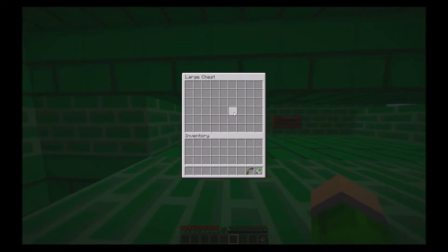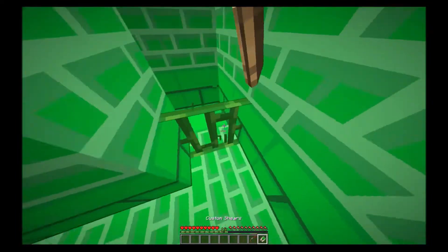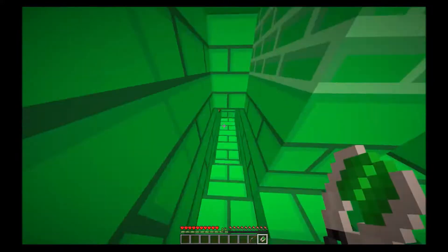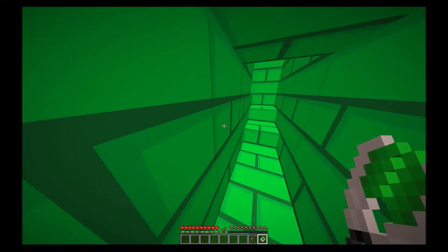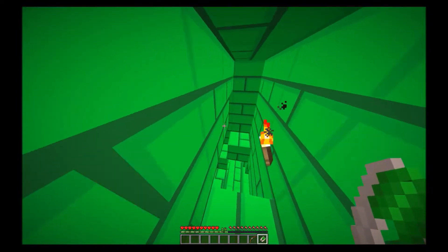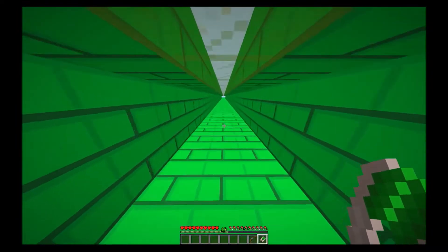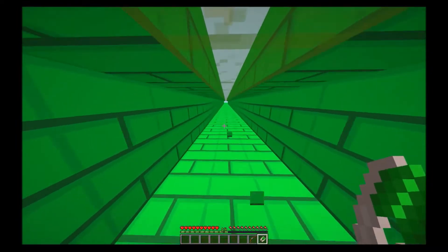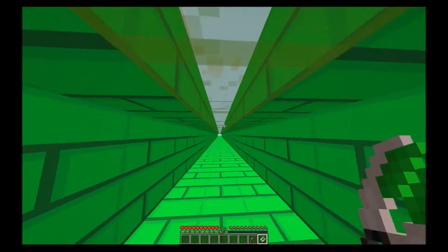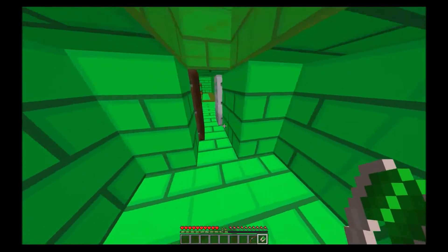An emerald just opened the chest — custom shears and a custom bow. An emerald also just opened that door we saw before. Let's quickly use our wire cutters, go through the wall, head back down here and see what we have. Oh god — I'm being whooped. Am I supposed to go back here? What am I supposed to do?